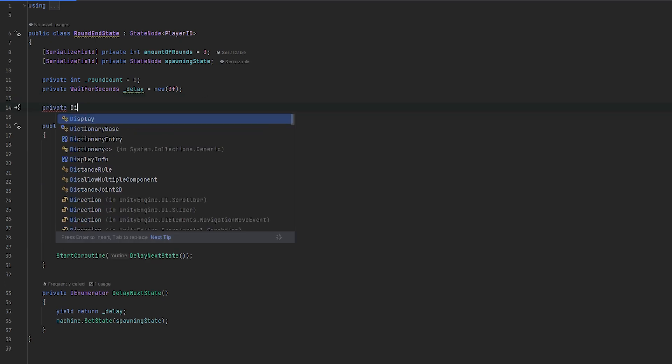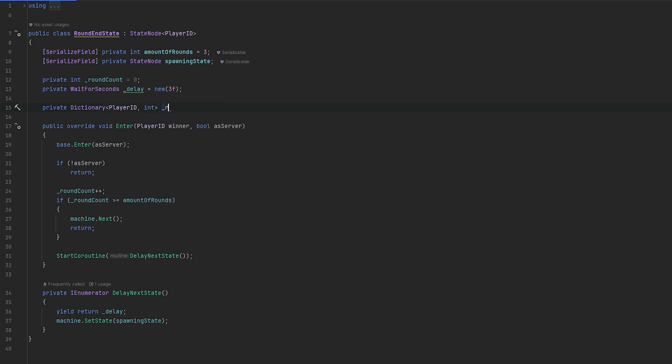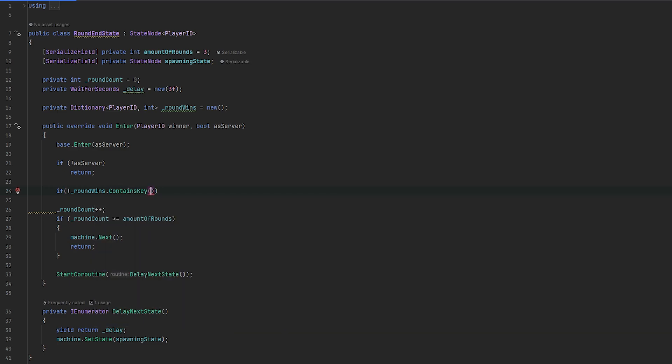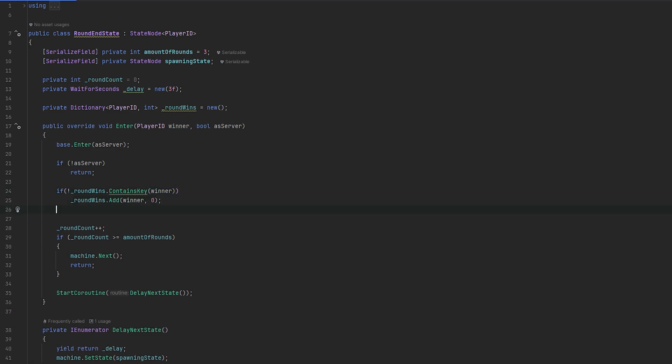Let's do a private dictionary we can keep track of here. This private dictionary will be of player ID to integer, which we'll call round wins - and we just make it new. What we essentially want to do now is every time we reach here, iterate up on the winner. Let's first check if round wins contains the key of the player ID which is the winner. If it does not contain it, we want to add it. And then regardless of whether it exists or not, we do round wins at the winner's ID plus plus. So if it doesn't exist, we'll add it to the dictionary and then iterate it up.